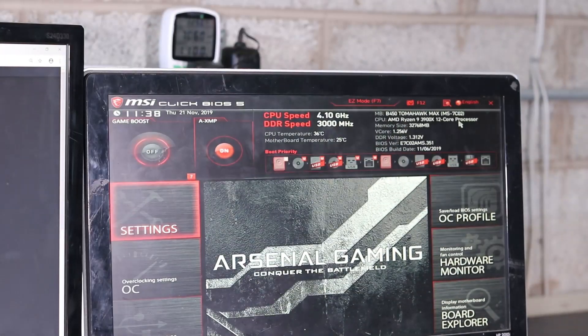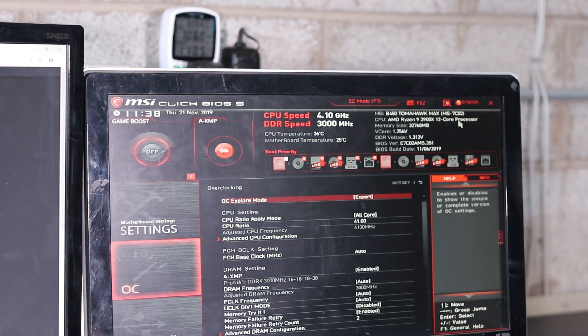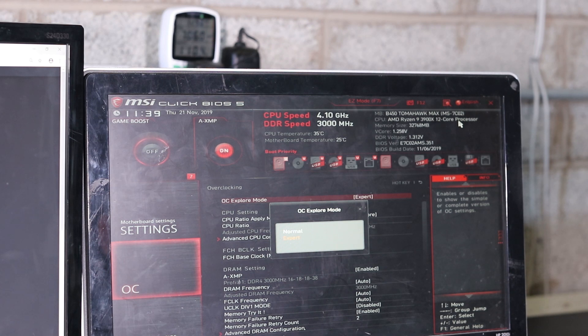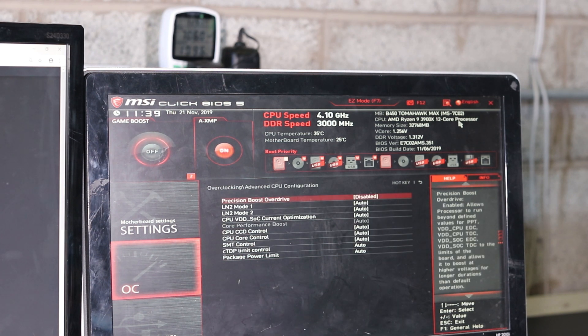To increase performance, the settings I changed in the motherboard BIOS are: just like with GPUs, every CPU is different and you have to play with settings to find what suits yours. In this motherboard, I changed the OC Explorer mode to Expert, then overclocked the CPU to 4100MHz, and disabled Precision Boost Override.